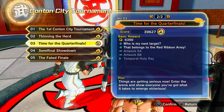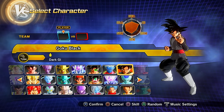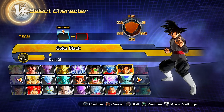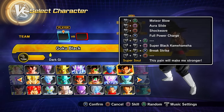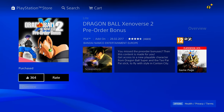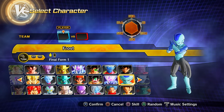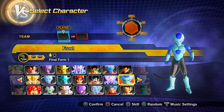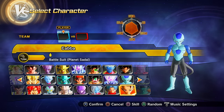Now for DLC characters. Starting with DLC 0 (the pre-order bonus): this gets you base form Goku Black and the Taitaitai vehicle to use in Conton City. Moving to the actual DLC — DB Super Pack 1 (DLC 1) gets you: preset 1 of Frost, preset 2 of Frost, and Cabba as playable characters.